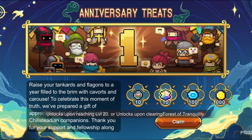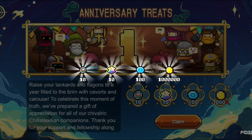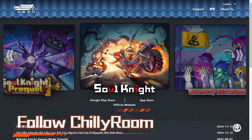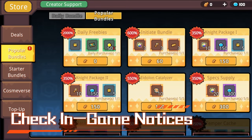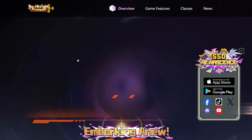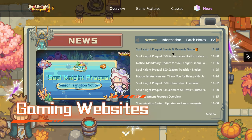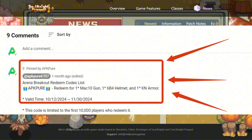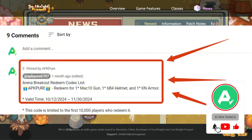Stay ahead with new codes! Want to be the first to grab the latest codes? Here's how to stay updated. Follow ChiliRoom — keep an eye on their official Facebook, Twitter, and Discord for announcements. Check in-game notices, as developers often share new codes via in-game messages during events. Bookmark trusted gaming news sites — they're quick to post the freshest codes. We will also update the latest redemption codes in real-time in the comment section of this video. Remember to like and subscribe.